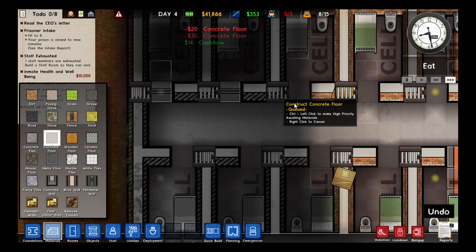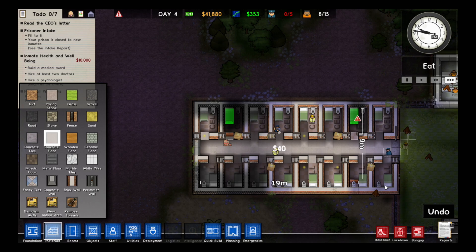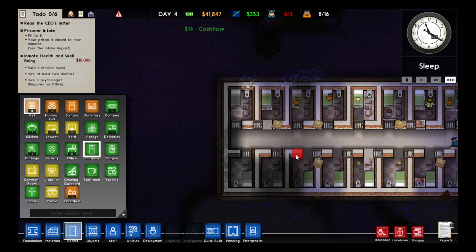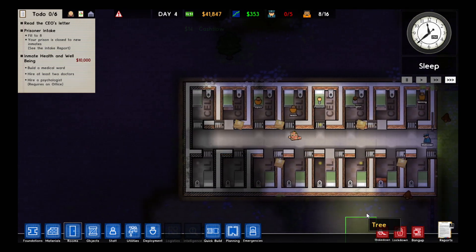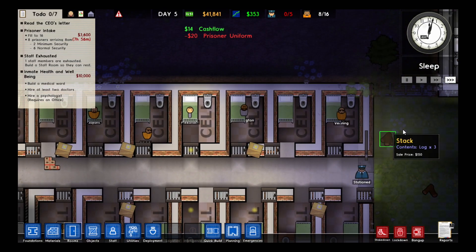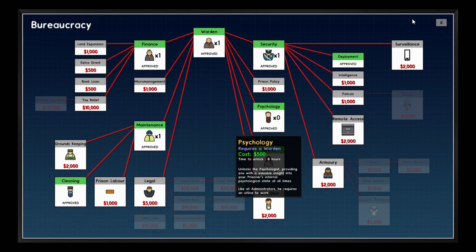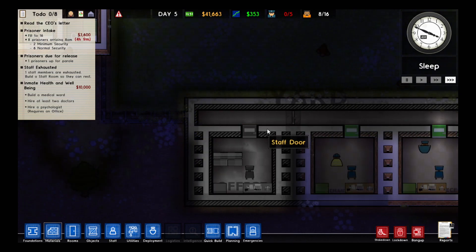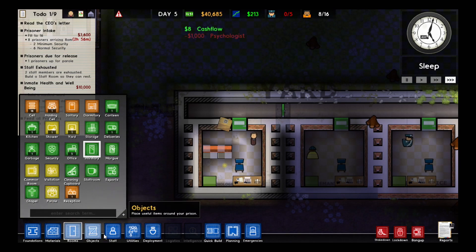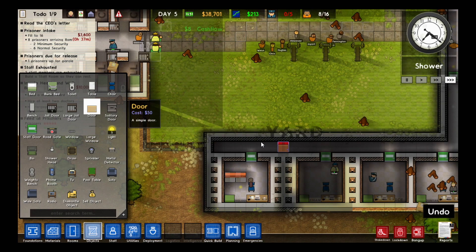Can you actually finish the construction of this place? There we go — I think that should be all the cells fixed. Concrete floor all over this where they were meant to be building the foundation should be fixed. Now we've got a capacity of 16 cells and we've finished that cell block, so I'll move that up to that capacity. I'll build a path over here. My warden's finished researching psychology, so I should now be able to get a psychologist in here. I'll just build two metal detectors outside this prison block.